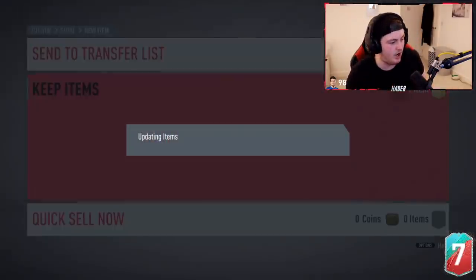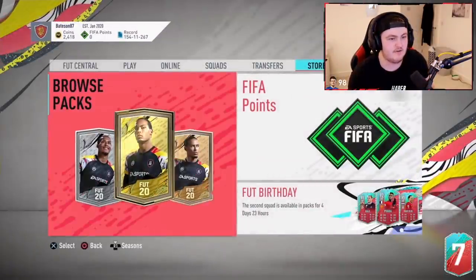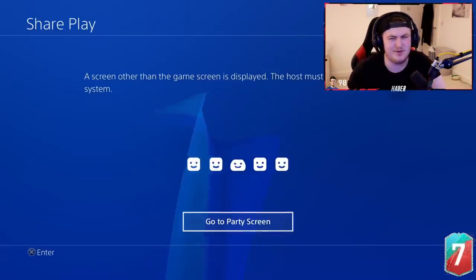That's a dub though — that's a good card. Let's see the team. And it's base rated 87. The guy's clubbed his base and he's not even going to show his team. I don't know what just happened. Alright, next up.